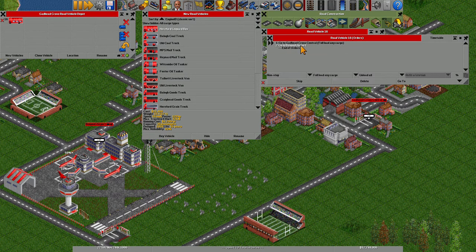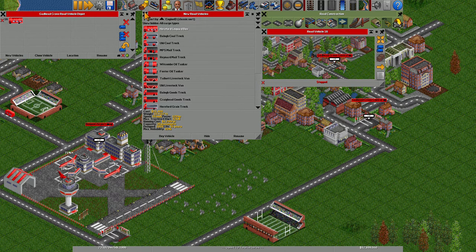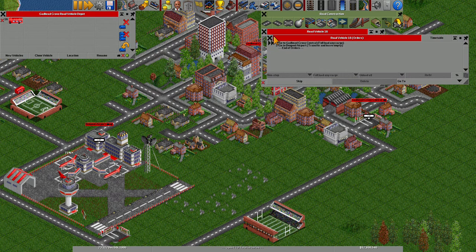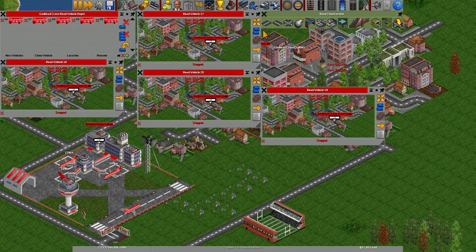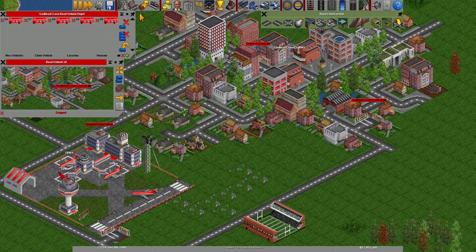But this time there's going to be something different. At Gad Head Cross Central, we have: full load any cargo. And then at the airport, instead of unload all, we are transferring. And then no loading, so that it doesn't bring any passengers back. Then we shall have five buses running on this route.